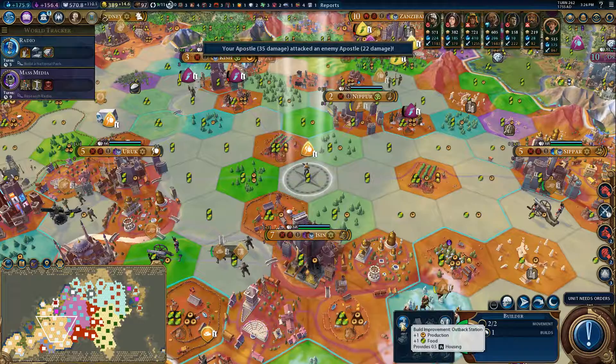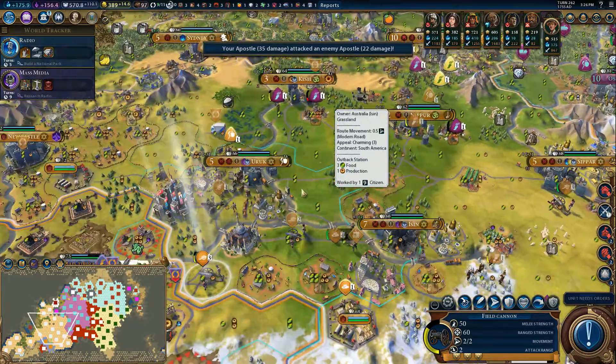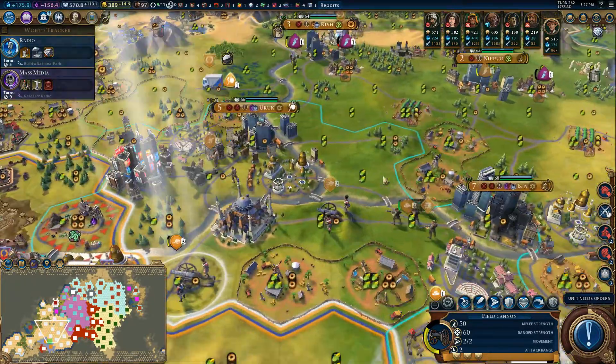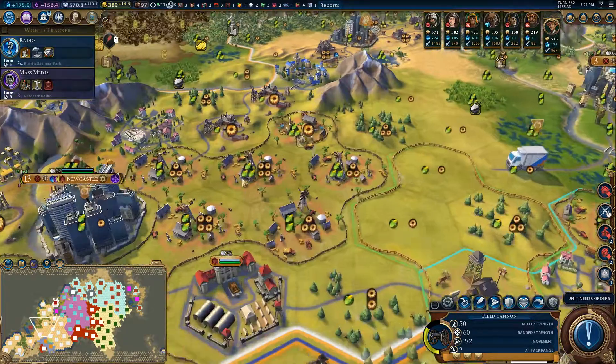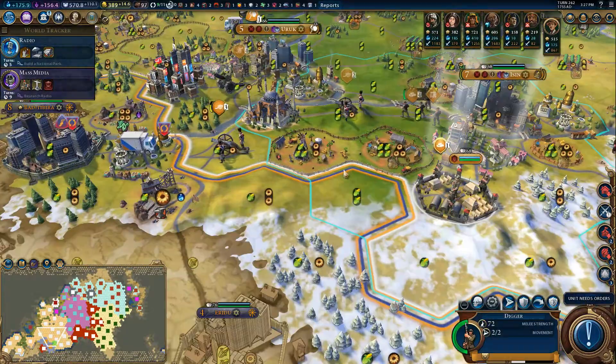So you just build another outback station - only getting plus 1 production. Right, they have to have adjacency to get the bonus, but then they all get the bonus, which is good.